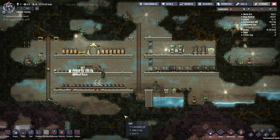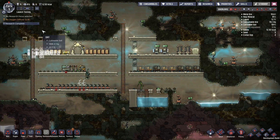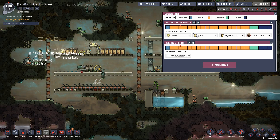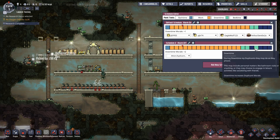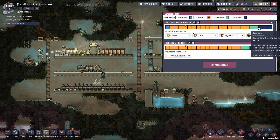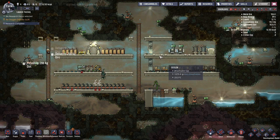Welcome to Oxygen Not Included, the second episode of our launch testing let's play. My name is Nielos. We are at cycle five. One of the things I want to set up immediately is a new schedule. I start with the downtime, move that two tiles, take the bedtime and move that two tiles, take the bath time and move that two tiles, then take the work slots out — so they are not going to the bathroom at the same time.